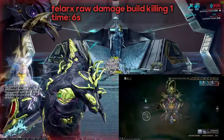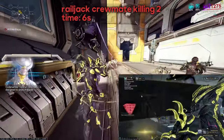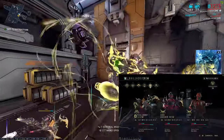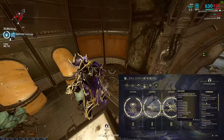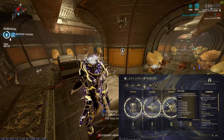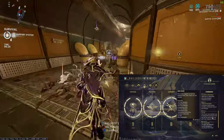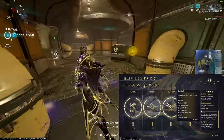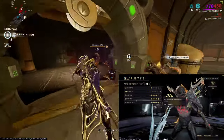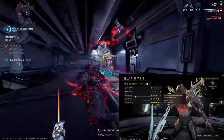To get him, go to a Dojo or a Relay and fast travel to the Dry Dock. Open the machine there, go to the Intrinsics tab, and reach rank nine in the Command intrinsic, which lets you take the crewmate into missions. Rank 10 unlocks the elite crewmate, which has a passive. When recruiting, prioritize Combat, then Endurance, and lastly Repair.